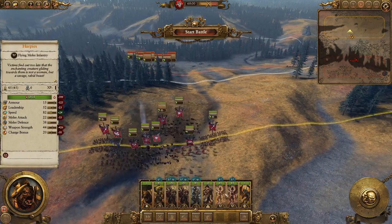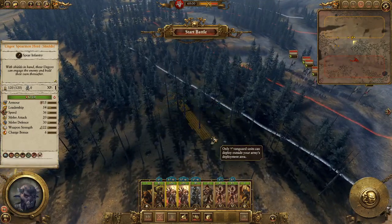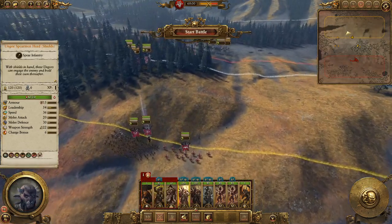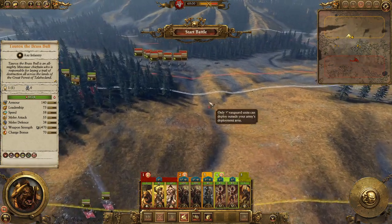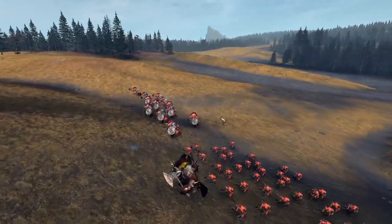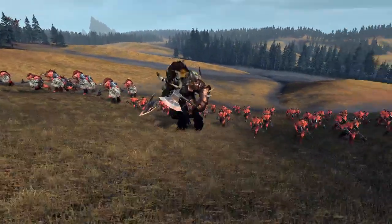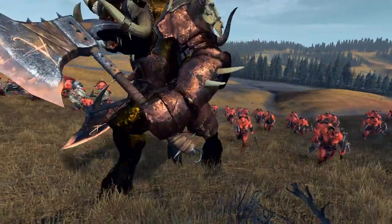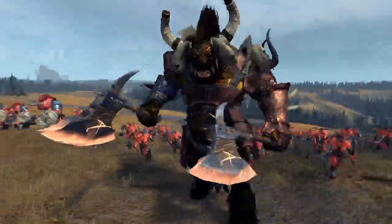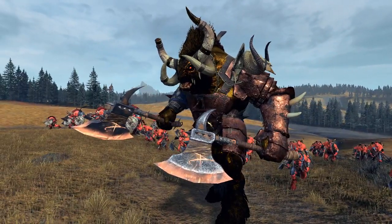Positioning the units: harpies go over there, ungors over here — doing pretty much exactly the same as I did last night when I played this. We'll march up. Taurox looks pretty cool; his armor is actually a coppery-looking brass — bronze really. He's got a metallic sheen to his skin, which is appropriate, and those horns — he looks really mean.